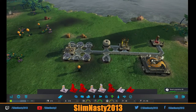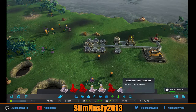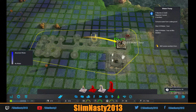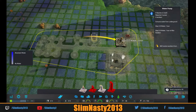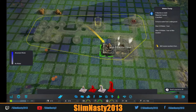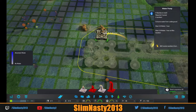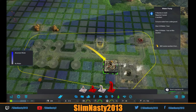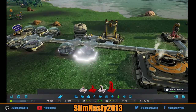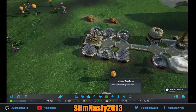Next thing we need to sort out is food and water. Let's get water on the go first — let's get one of these in. Let's have a look where we can put it. We can get 0.8 there. There is a 0.9 there but that's not connected. I think the best we can do is about 0.8 — I'm going to put it there. We'll get some water and we need to get food going as well.